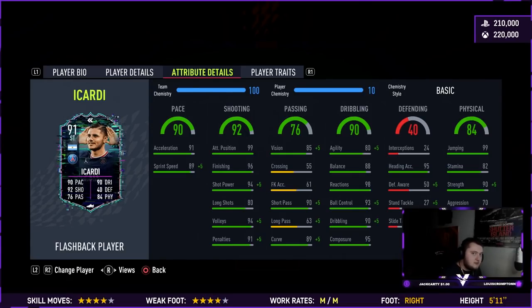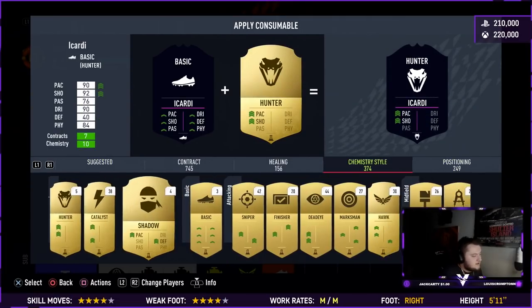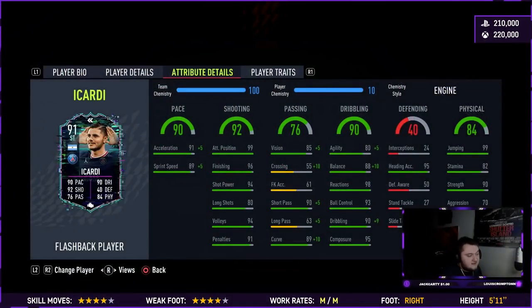In terms of chemistry styles, we do not need to touch his shooting at all. What I'd really consider is an Engine to get that agility and balance up. I don't think it does quite enough on its own, but we do want to get the pace up. I feel like we're wasting a little on the passing since it's already quite good, but I think an Engine is quite important for this card due to how low he is on agility and balance to be a good striker in this game.